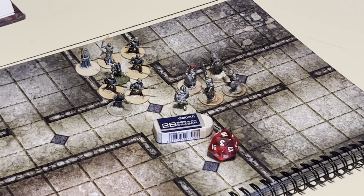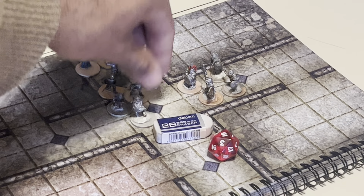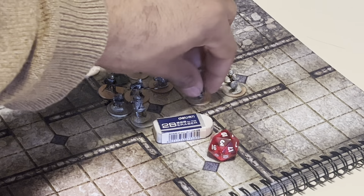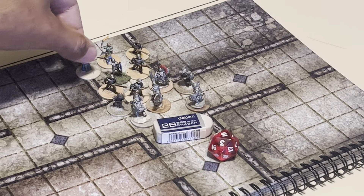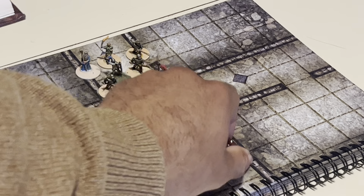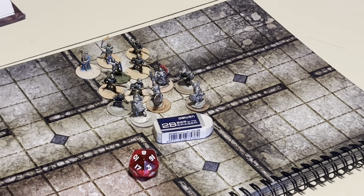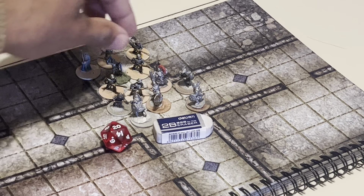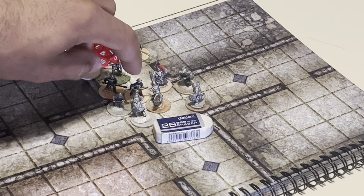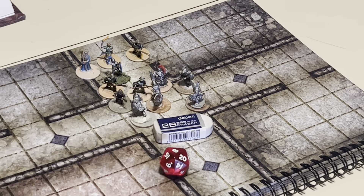Now we are in the next round's movement phase, where the hobgoblins attempt to take more ground and push forward. The human party will keep their positions. In the ranged phase, the fighter makes a ranged attack with his longbow against a hobgoblin and misses. Moving to the melee phase: one hobgoblin attacks a mercenary — the mercenary is killed. Two other hobgoblins attack mercenaries but do no damage.